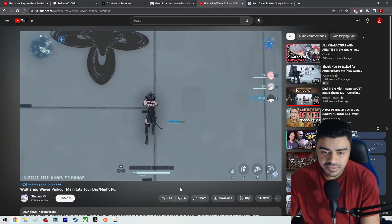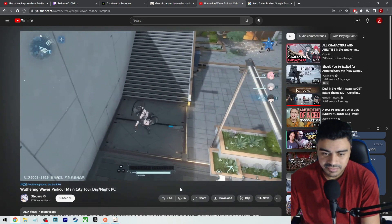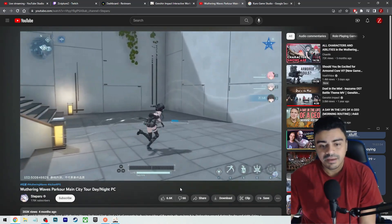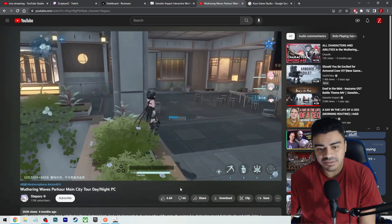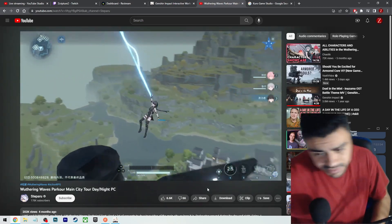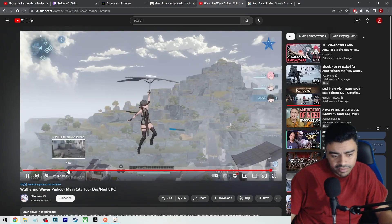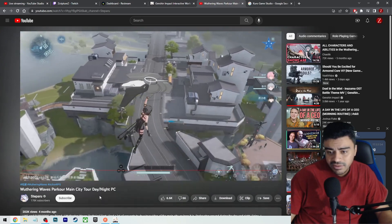Apparently this is the most replayed part right here — showing off the traversal mechanics. That was cool with the jump back. It looks very anime with this one. I really like the running up walls — that's so badass. There's a little tether thing that kind of reminds me of Monster Hunter Rise, like the zipline mechanic. I guess there's no combat in this clip, it's just traversal, but that still got me excited.